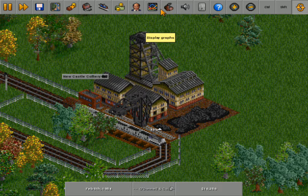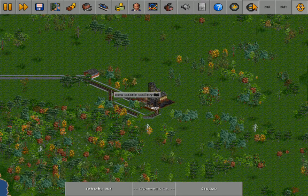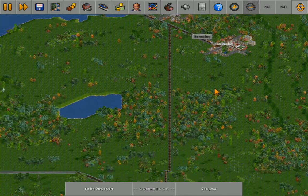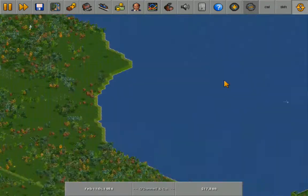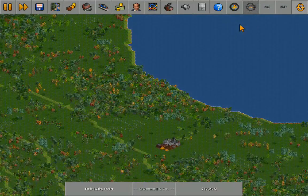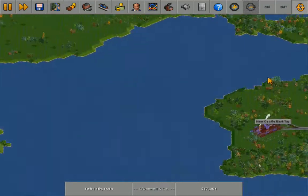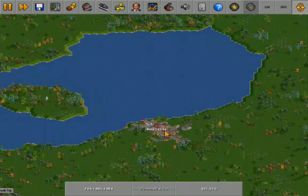I like this gray better. Let's go look for some industries or something — something that'll add a little more interesting aspects to our operations.